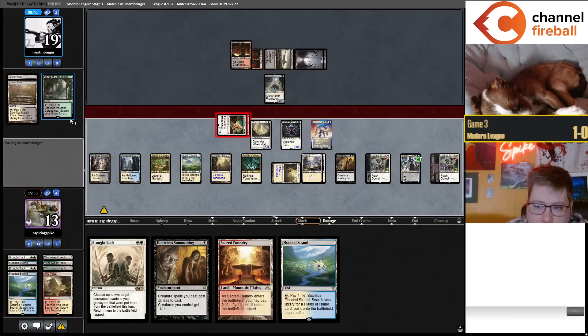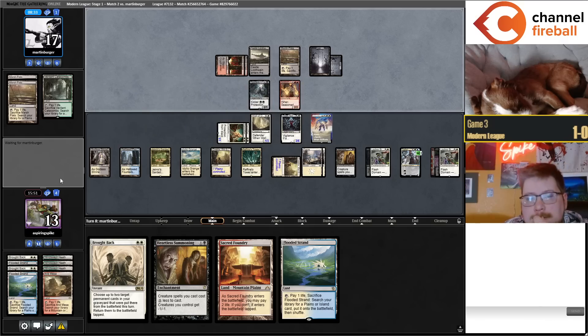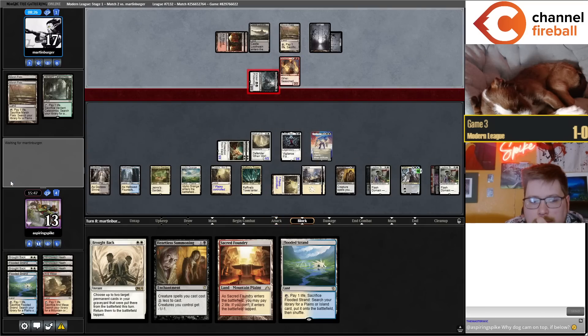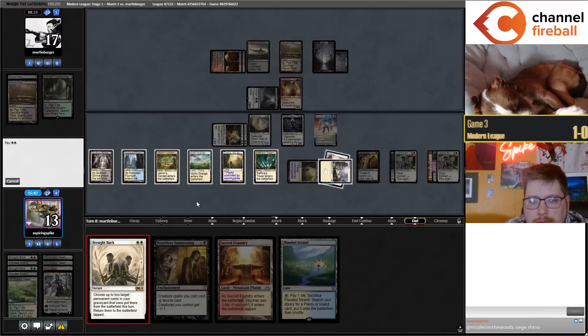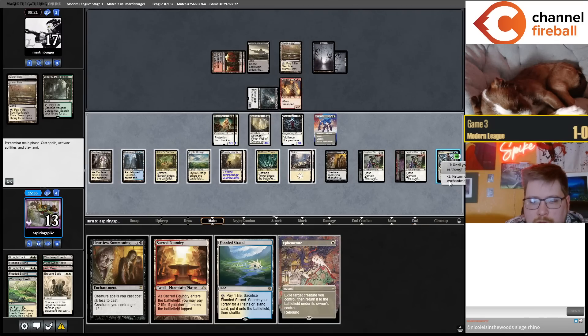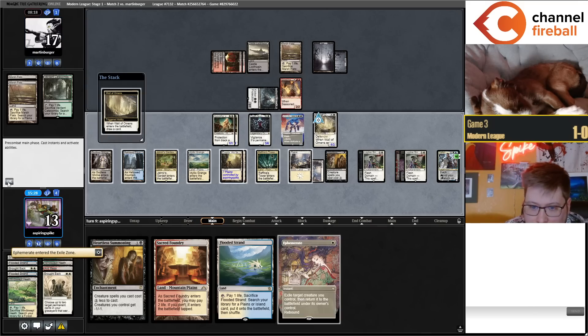No real reason to attack with the Norn because they're just gonna block with Turok. Resolved Norn is really really good. I can actually bounce my... let's Ephemerate the Wall first. Bouncing the Heartless Summoning seems good.